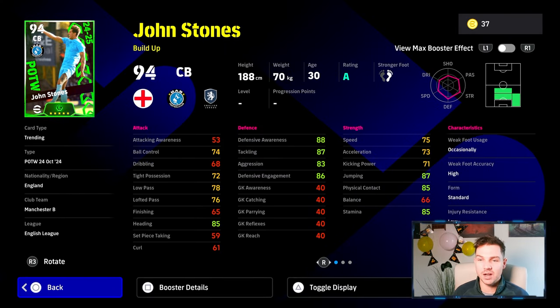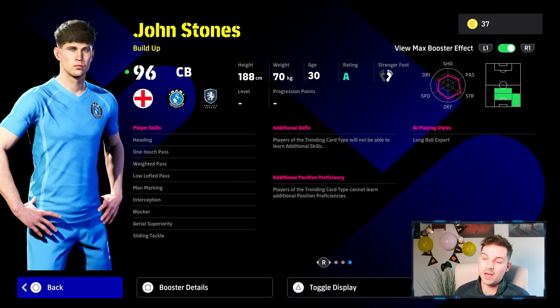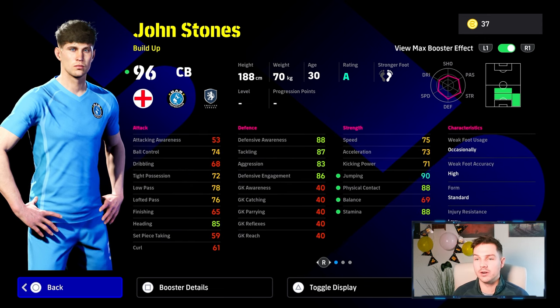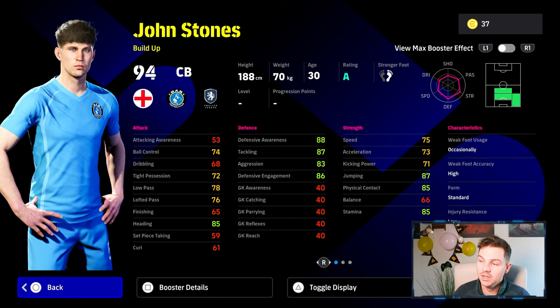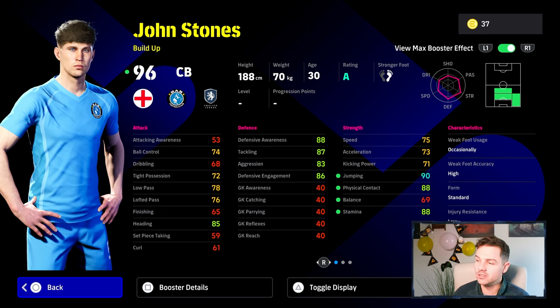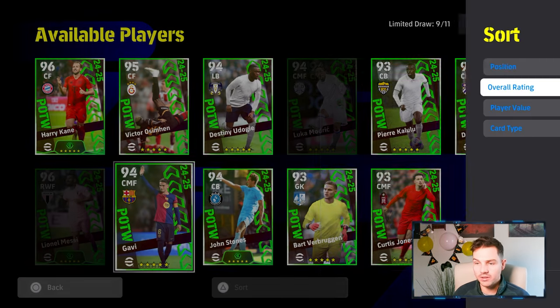John Stones is pretty decent — he gets the physicality plus-three booster. It's a solid card, but at this stage in the game, even if you're just starting off, there are better cards out there. Build-up John Stones on form is going to be good — the plus three brings his jumping, physicality, stamina, defensive awareness, and tackling all up into the 90s zone. Heading is nice, speed a little bit slow — he doesn't hit the 80 mark — but it's a fairly solid card overall.